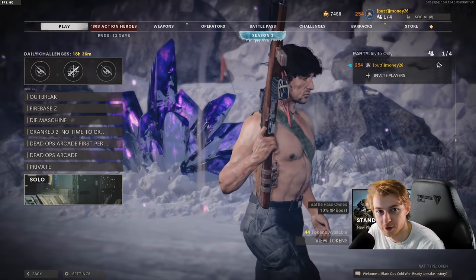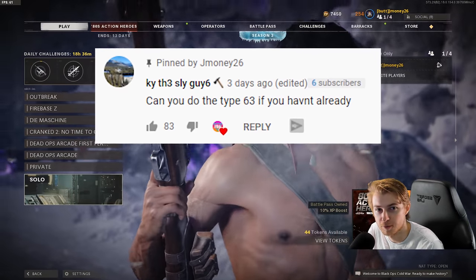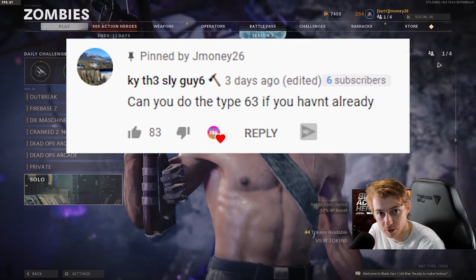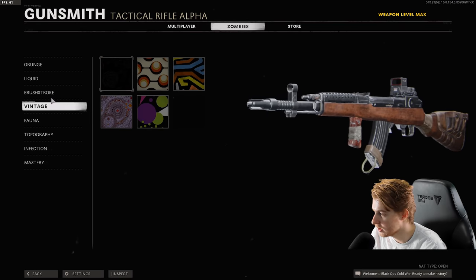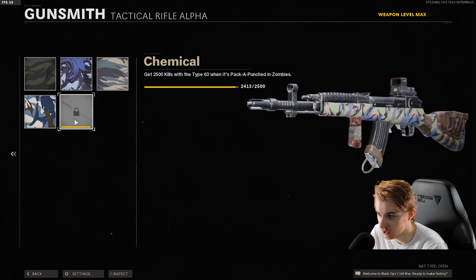Welcome back to our road to Dark Aether series. On our last episode, our top comment was from Kai saying he wants to use the Type 63, so that's what we'll be doing today. Really quick, here's my camo progress - we have most of it done, I'm only a few Pack-a-Punch kills away from getting this camo done and about 500 crits away.